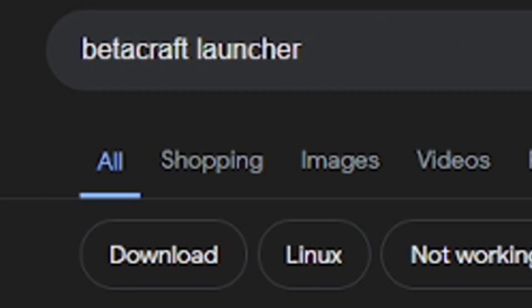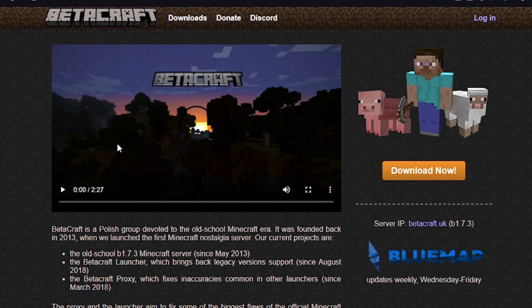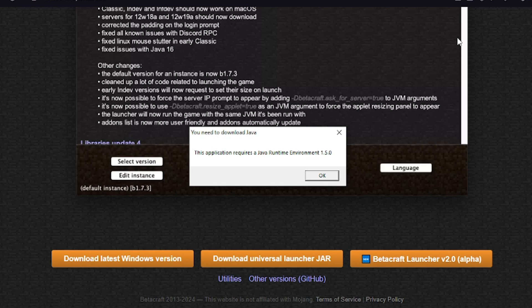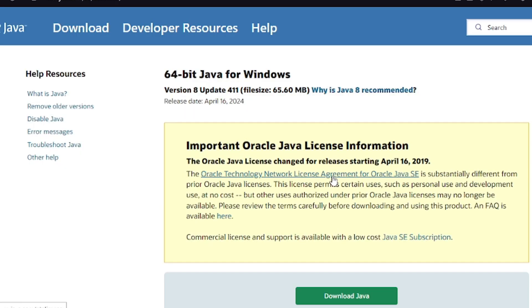The first thing you're going to need to do is download Betacraft Launcher. I've left you a link in the description. Once you get to their website, this is what it will look like. Download the correct software for your operating system. You may get an error, but that's fine — just click OK and it'll redirect you to the Java website where you can download a new version of Java.